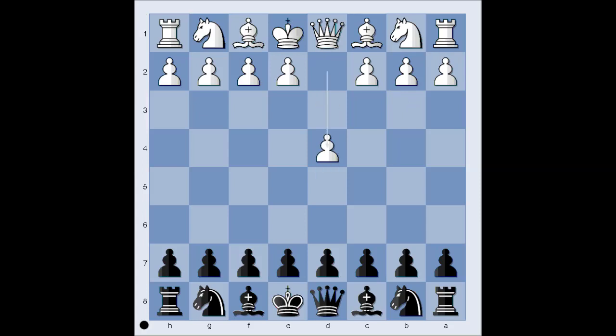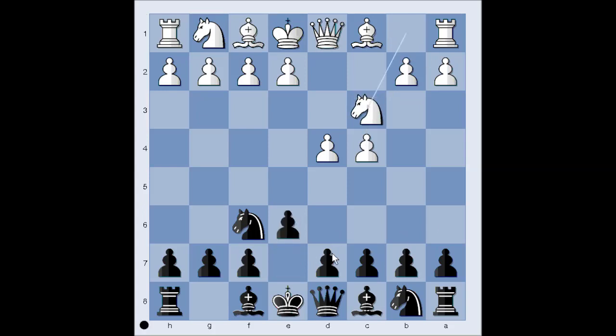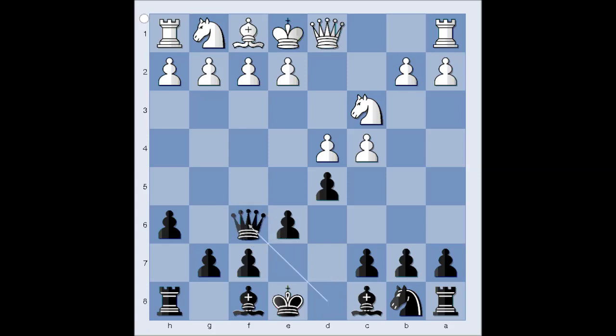White started with d4. Nf6, c4, e6, Nc3, d5 — Queen's Gambit Declined. Bishop to g5, pinning the knight. h6, and white captured the knight. Black recaptured with the queen, of course. Nf3, bishop to b4, pinning the knight on c3.